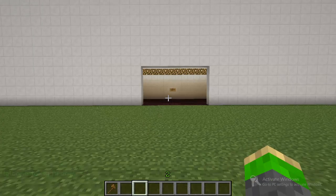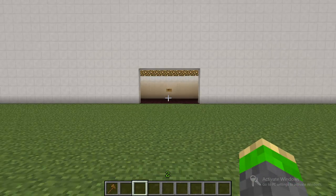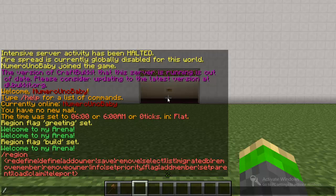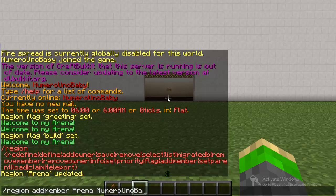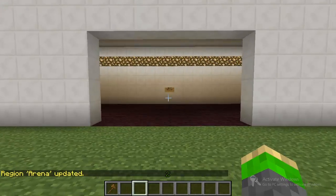So the next thing we're going to do is type commands that allow us to add members and owners to a region. To add a member to your region you just type /region addmember, the name of the region — arena for me — and then the player name. I don't have any players on my server right now, but that is how you add a member. To add an owner it's pretty much the same thing. An owner has a higher level and can do more things than a member.